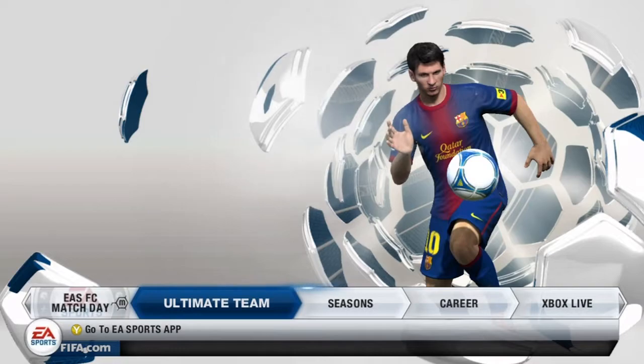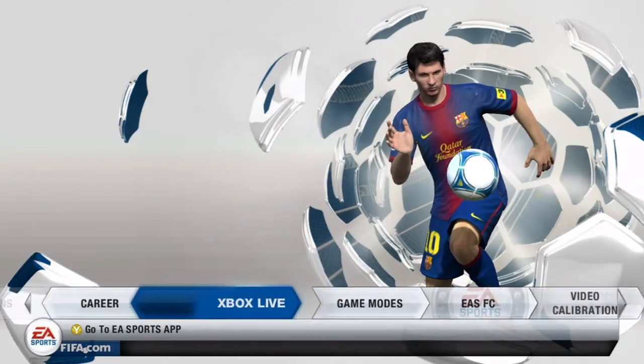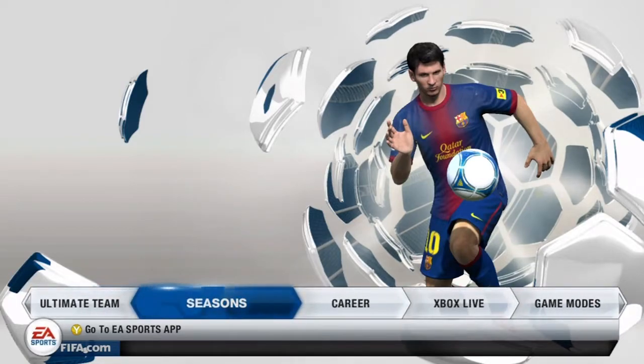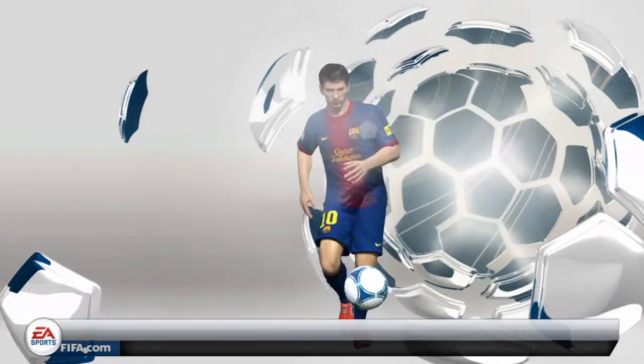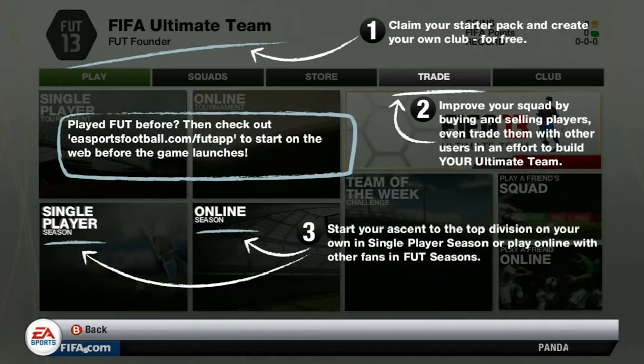Let's start off with my overall opinion on the design. EA have upped their design techniques tenfold since last year. As you can see, the menus do look absolutely delicious now. It depends what colour it is - I've got white and blue at the moment because I chose Manchester City. You can see the Ultimate Team layout for FIFA 13 and it does look much cleaner and smoother to work around than FIFA 12.